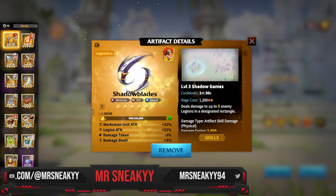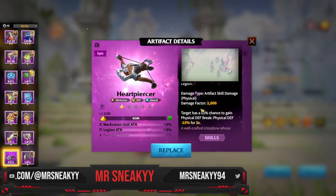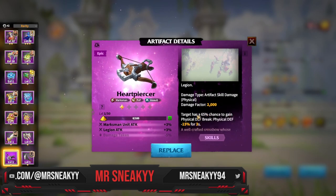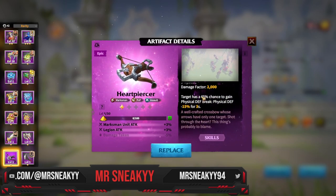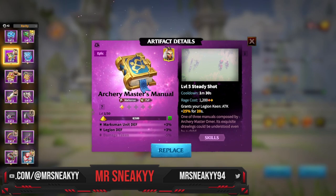Heart Piercer serves a similar purpose to Viola's Bow — instead of delaying an artifact by 10 seconds, it reduces enemy defense by 15%. It's chance-based, but when maxed at 65% chance it's devastating, allowing you to single-target burst and kill enemies faster. For the Archers Manual, I'd personally avoid spending XP on it. Maybe later when everything else is done, but the other two epics are far better for actual usage.